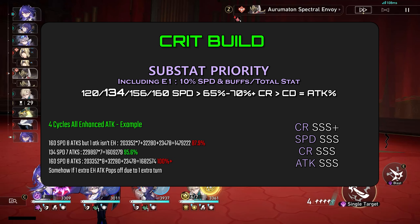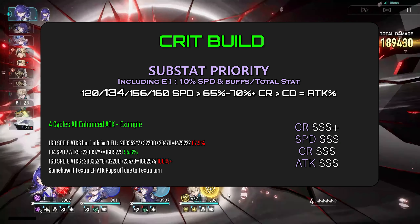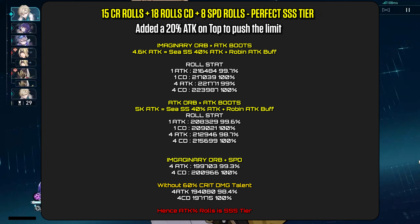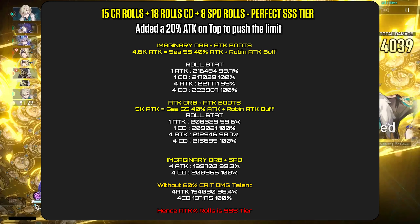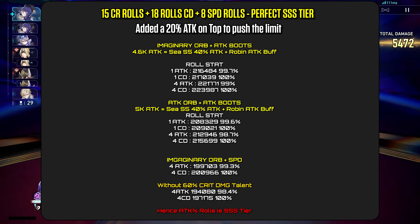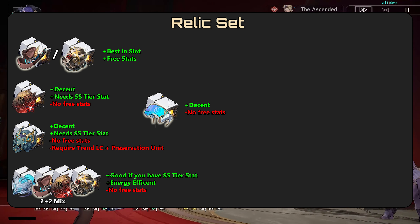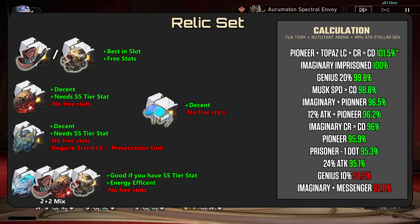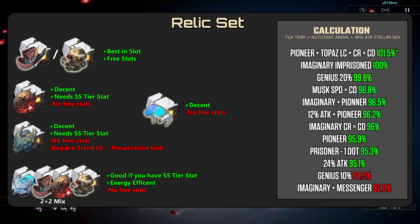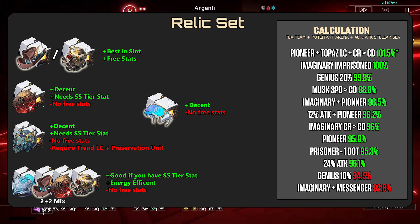For crit builds, 134 speed or 160 speed is ideal depending on attack or speed boots. After that, ensure you have at least a minimum of 65% crit rate, ideally 70%, and focus equally on both crit damage and attack percent. March scales very well with attack percent, which can't be saturated — even if you've maxed out attack stats with attack percent main stat on the orb and boots together with Robin, the one with one roll higher will come out on top. Players should focus on getting more crit damage if possible, as you don't want more attack percent rolls over crit damage rolls. For relic sets, you can choose any of the listed sets. Personally, I would pick either Musketeer or the imaginary set if players don't have any good set pieces already, as you'll have an easier time reaching 134 speed or 70% crit rate with the free stats. Other relics are totally fine if you have good substats, since you don't want to waste your fuel on perfect relics just for a 5% DPS boost.